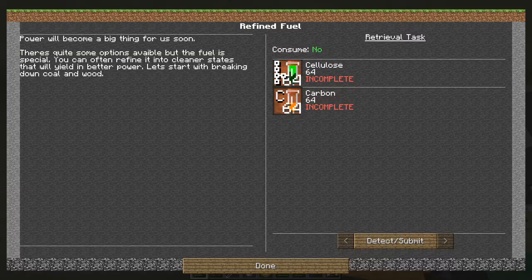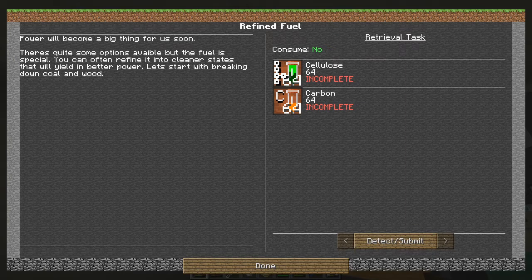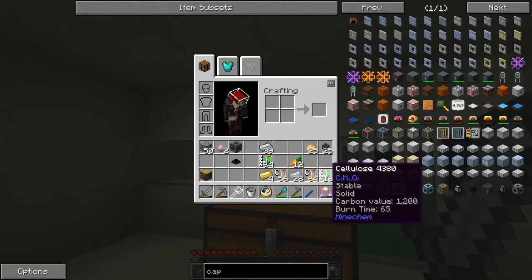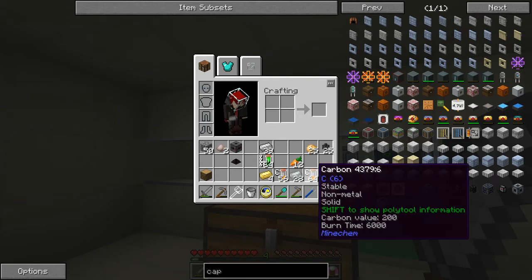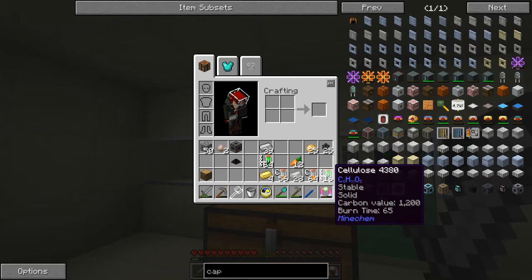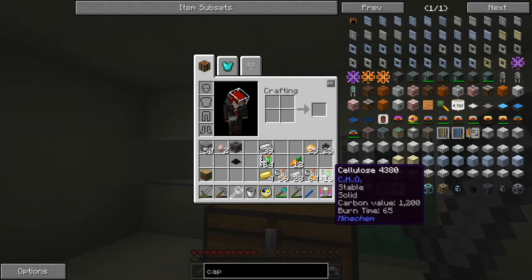Let's just check that quest and detect it. Power will become a big thing for us soon — there are quite a few options available. Fuel is special; you can often refine it into a cleaner state that yields better power. Let's start by breaking down coal and wood. Cellulose has a carbon value of 1200 versus 200, but the burn time is only 65 compared to 6000. Carbon is better, but this gives you secret carbon, so we actually get quite a lot more carbon than before.